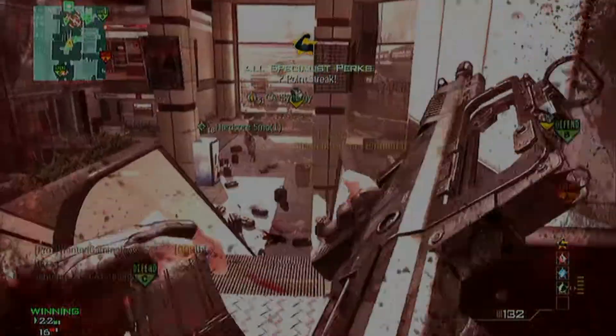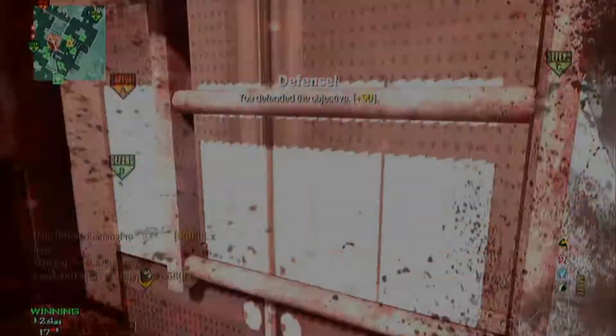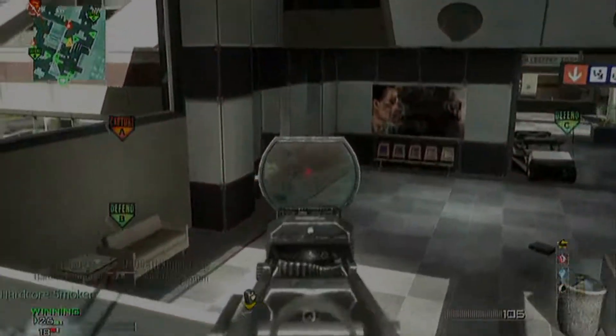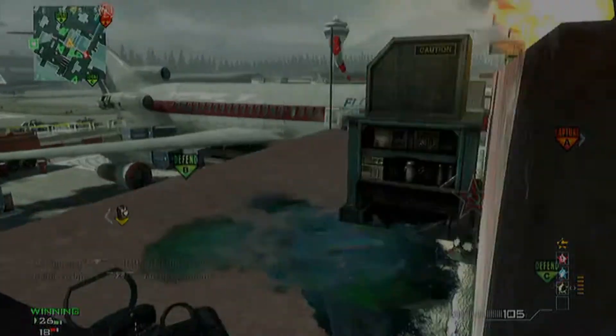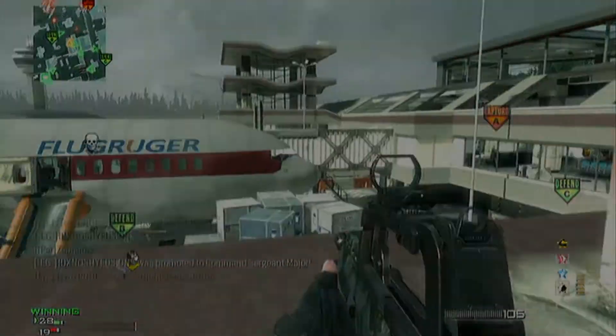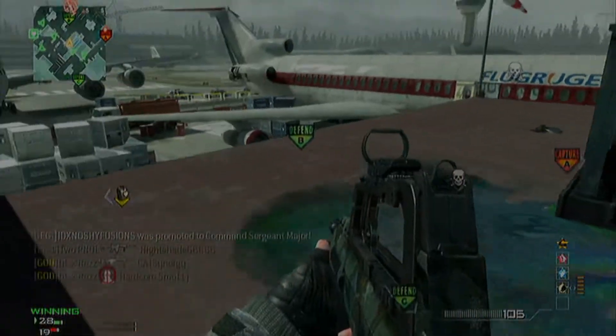Slot 3, which is orange. We've got Dexterity — I don't know what that does, sorry about that. We've got Extreme Conditioning, so sprint for longer distances. Don't know if there are Pro versions, but if so they might make you run faster, for longer, and make you run all the time. You've got Engineer — don't know what that does either. So some new perks we'll be seeing.